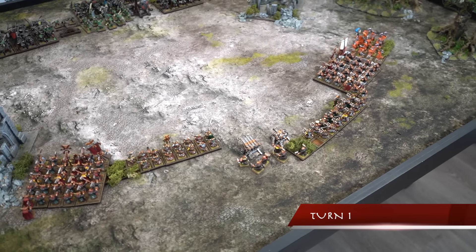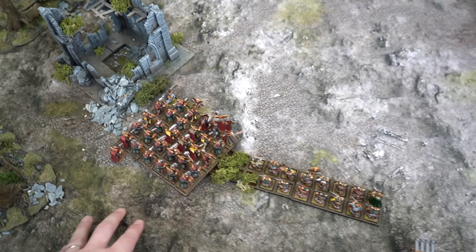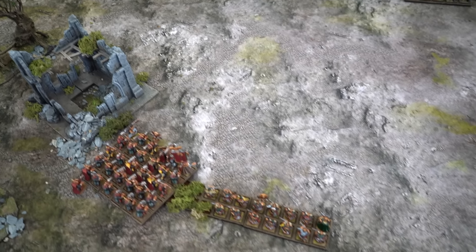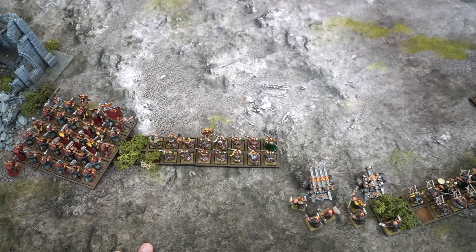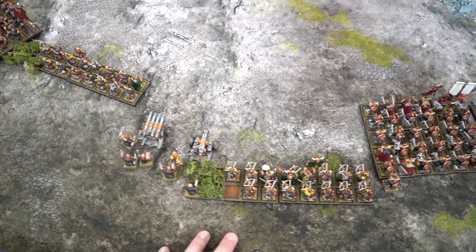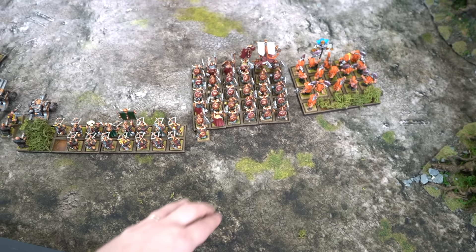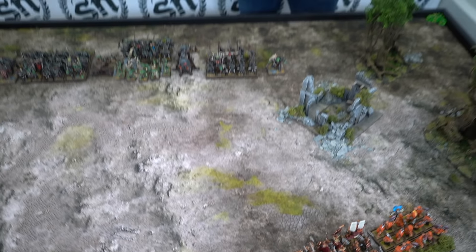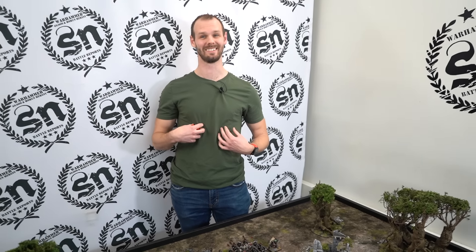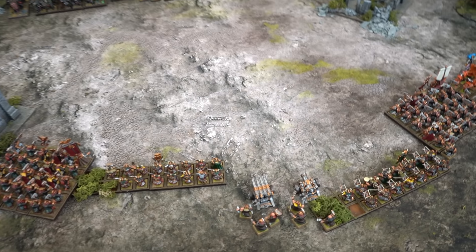End of the Dwarf movement phase. On the left flank, we pushed six inches with one Dwarf Warrior unit to shore up that side. The Thunderers pushed up because they were out of range. The war machines stay put, and the Quarrellers stay put with their nice 30-inch crossbow range. On the right flank, the King's Guard great weapon warriors marched up, along with the Troll Slayers hunting that Giant. Giant versus Slayers — that's what everybody wants to see. The trap is set.